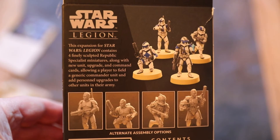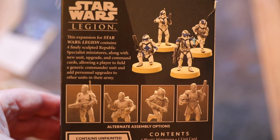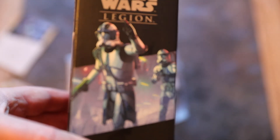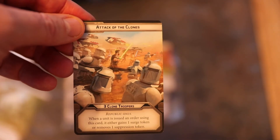The three pip card is Attack of the Clones — three clone troopers, Republic only. When a unit is issued an order using this card, it either gains one surge token or removes one suppression token. These command cards are all neutral so any Republic commander can use them.